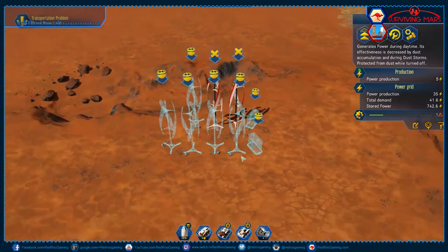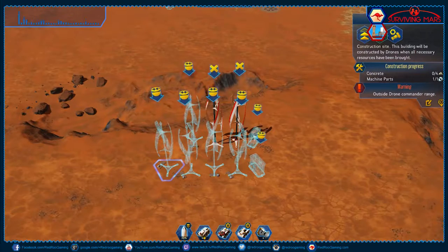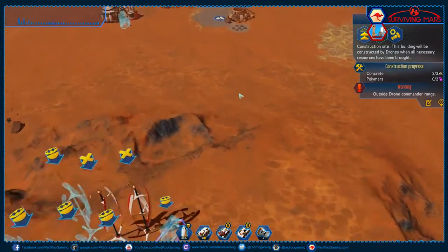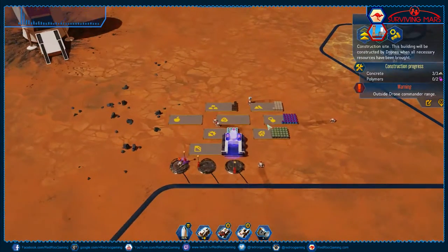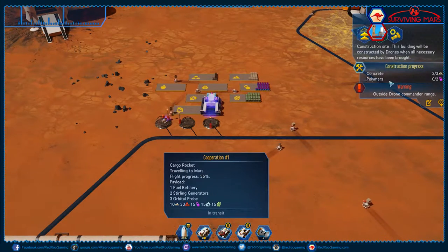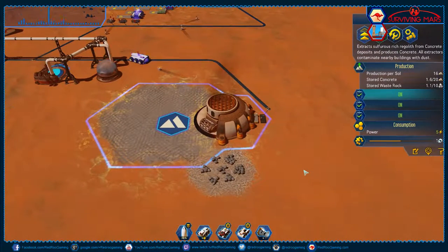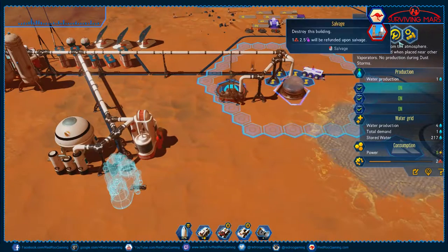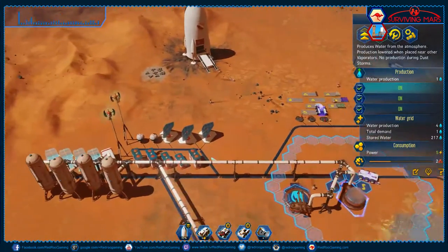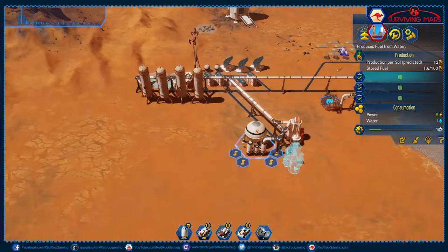We have started production of our wind farm. We appear to be in need of some concrete and some polymer — but that's easy enough. It appears we have a rocket inbound with some polymer, concrete, and bits and pieces, which is good for us. We are producing concrete at a rate of knots. This is another Moxie — another oxygen generator. We are producing fuel.